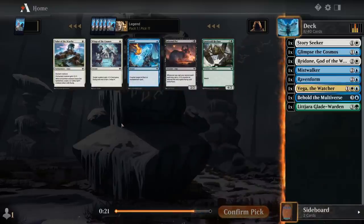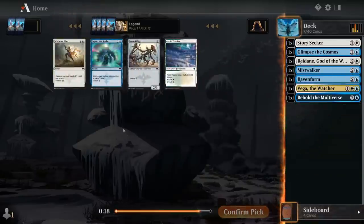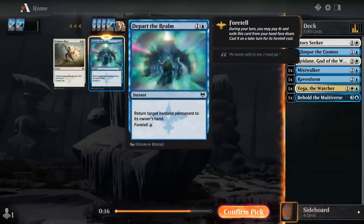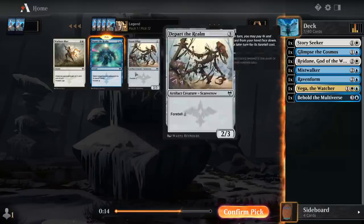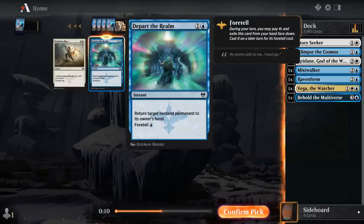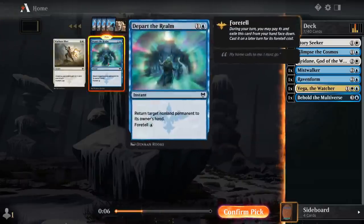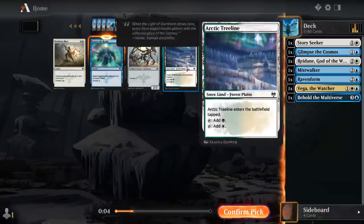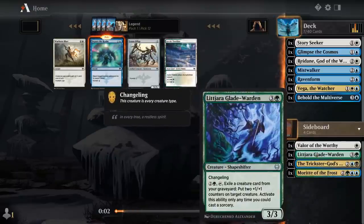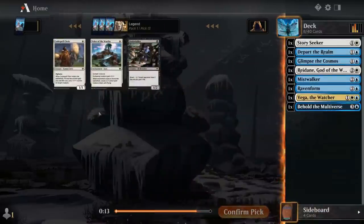Nothing here that I want. We're definitely more committed to blue than white, and getting Departer Realm this late is nice. There's also Scorn Effigy, which would also go well with Vega. But I like having access to at least one Departer Realm in a deck like this, so that seems perfect. We could take the treeline in case we want to splash green, but I think a focused blue-white deck might be the way to go here.